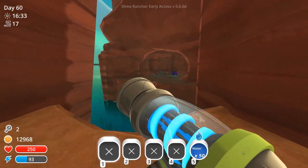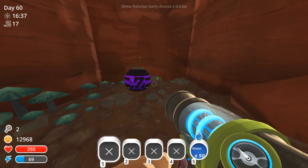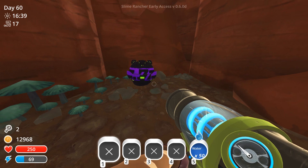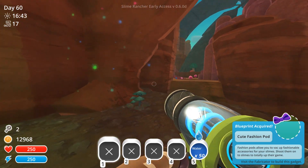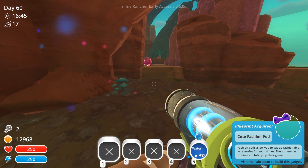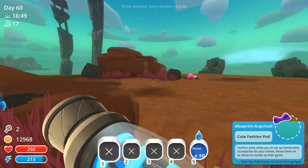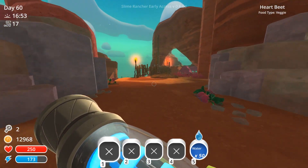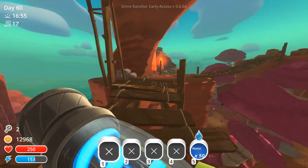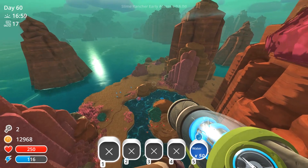Let's quickly grab this treasure pod. What do we get in the first one? Is it going to be items or a blueprint? We get a Cute Fashion Pod — a fashion pod allows you to vac up fashionable accessories for your slimes. That one's a bow tie! We've already got the googly eyes, and now we have a bow tie as well, which is pretty cool.